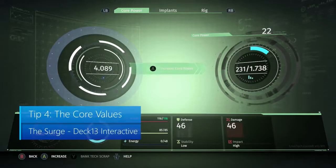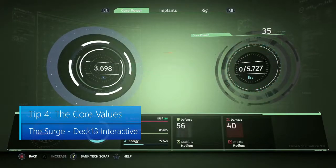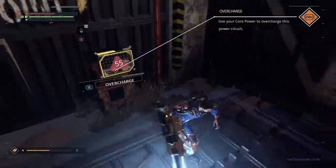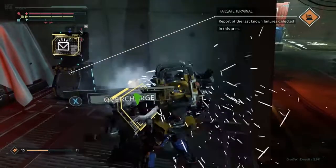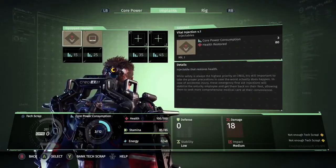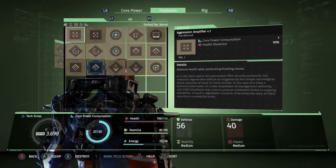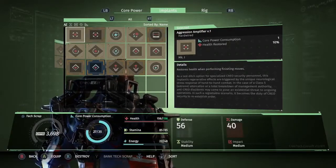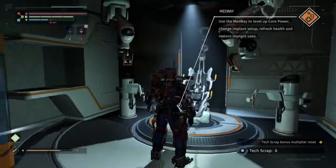Tip number 4: The core values. Try to level your core up as much as possible. The core in the game acts as your level. There are some obstacles that can only be conquered by having a certain core level, such as doors and also people, which is real weird. Some implants also gain power dependent on your core value, so the higher your core value, the more efficient your implants will be. Don't delete duplicate implants — two of the same implant can actually stack. Have two vital injections and equip them both, and now you have twice the health pots.